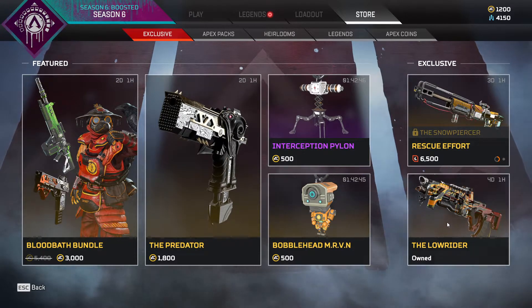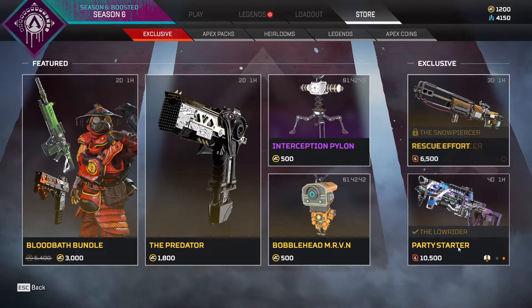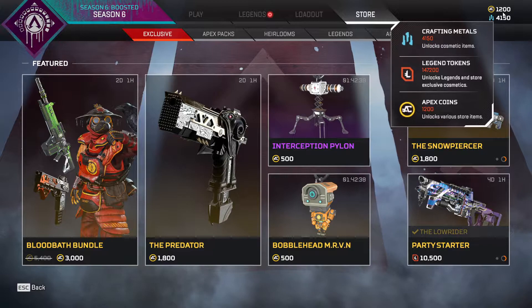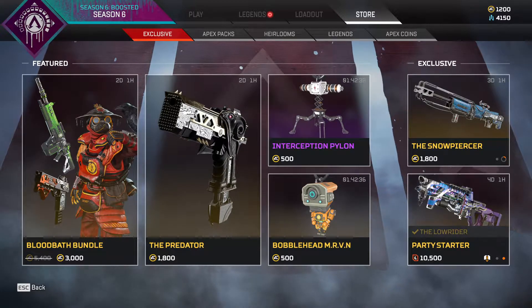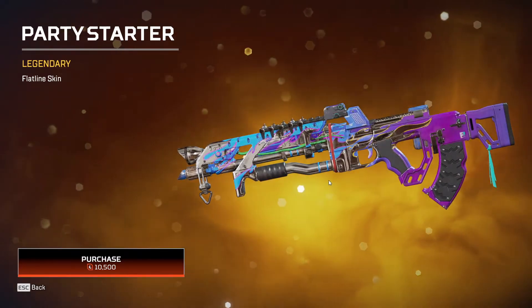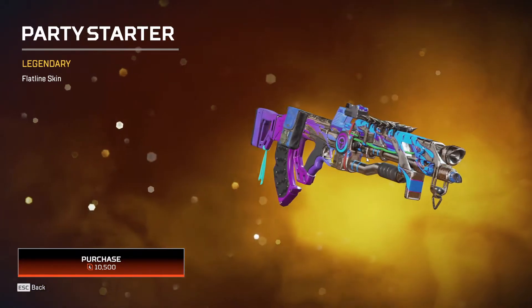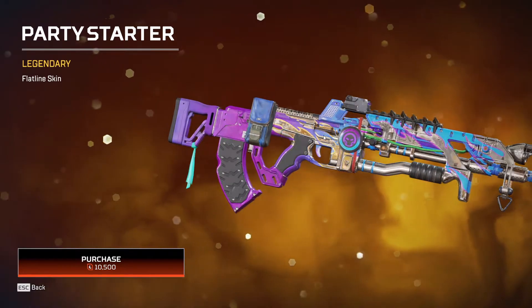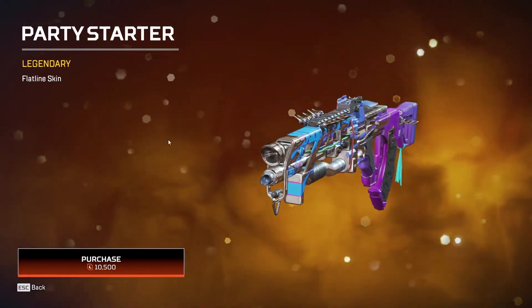And now there is the Party Starter, which I will purchase with the legend tokens — those tokens that normally have no use besides buying some legends or this type of skin. So look at that, this is the Party Starter, guys.